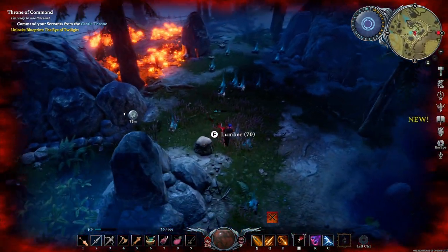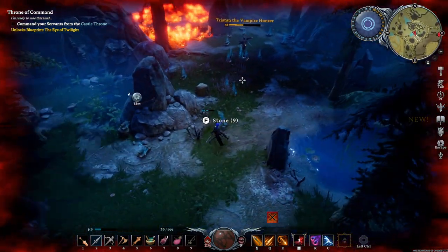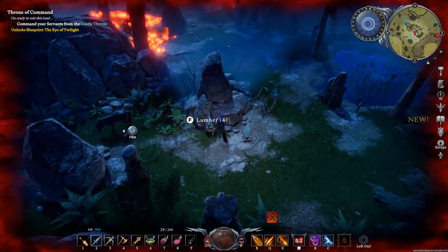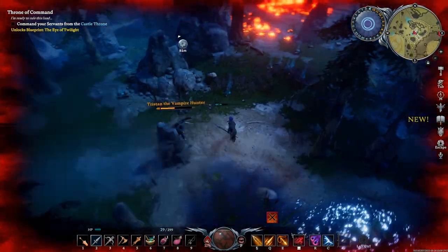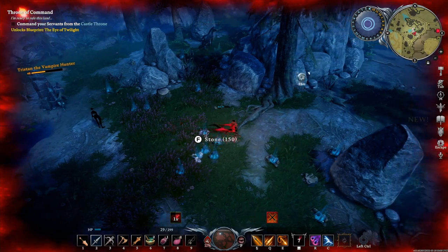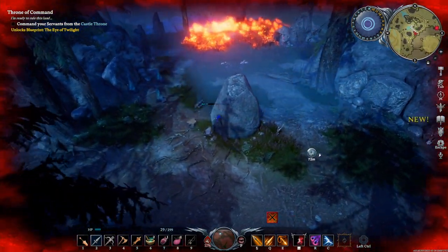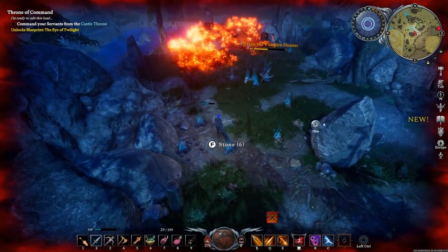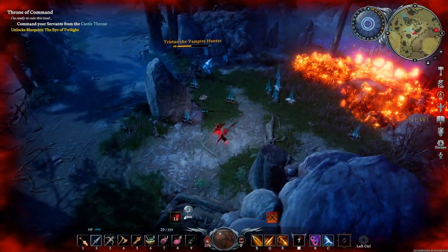Generally, you're going to want to use your dash to dodge the bomb attack because the radius is just so large that it is an issue. The biggest trick is to never get too far away from him, because if you get too far away, when he does the dash attack it's pretty hard to dodge.